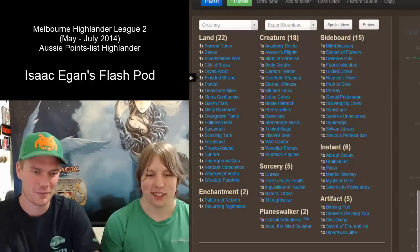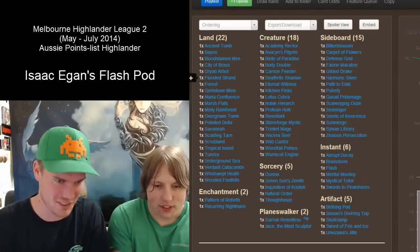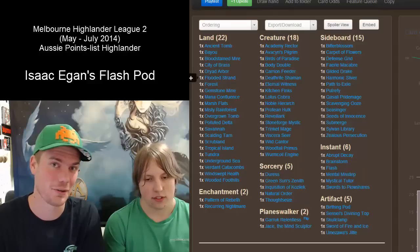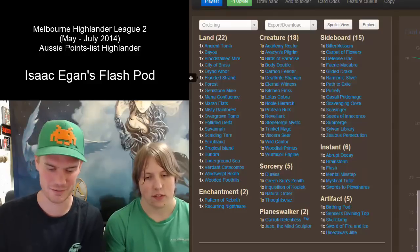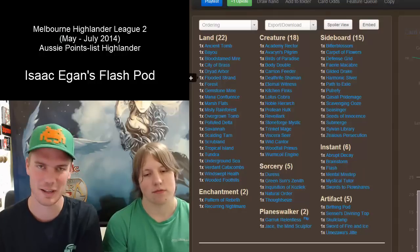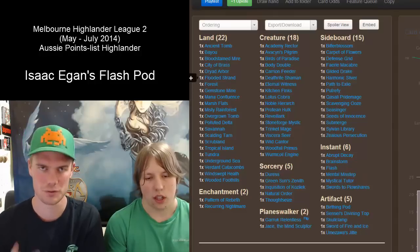Let's get straight into the deck techs. For Isaac's deck, you've all seen it before — I've done this deck tech twice already, so I'm just going to put a link in the comments below. Basically he's playing Flash and Birthing Pod with an elf base, and Skullclamp to eat all those dudes. Watch the video if you want the full breakdown.